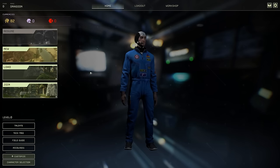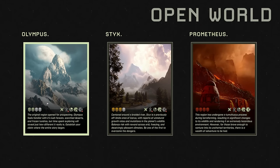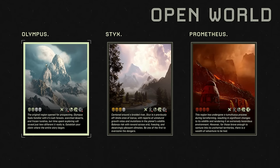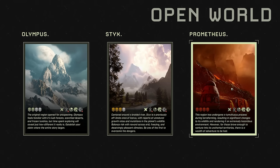So anyway this is Icarus. This is a new character and we're going to start a new game. Obviously I want an open world. Olympus is the original map that came with the game. Styx is the second environment they set up, it's a bit more difficult. Then Prometheus is a lot more difficult.